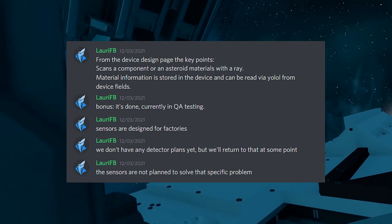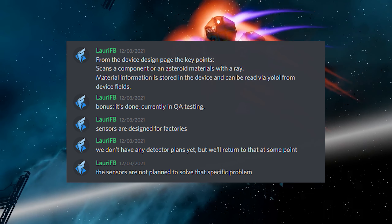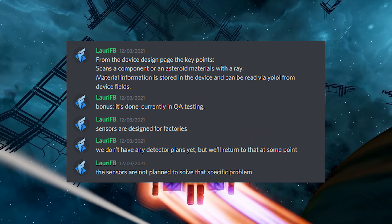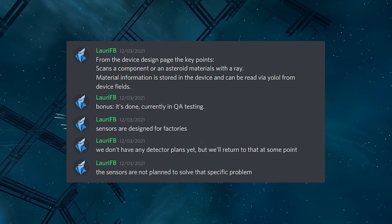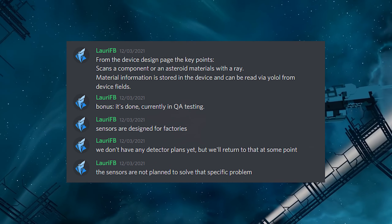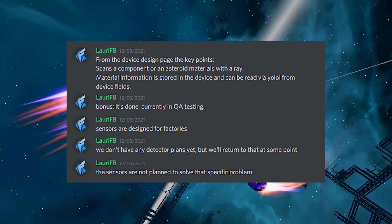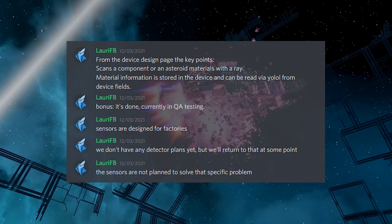Other sensors are designed for factories. When asked about an ore detector for finding specific cores, Larry answers: they don't have any detector plans yet, but will return to that at some point, and the sensors are not planned to solve that specific problem. And to be honest, I think that's a pretty good answer. If we had a detector, there would be no searching involved and no joy at the reward of finding that rare ore.